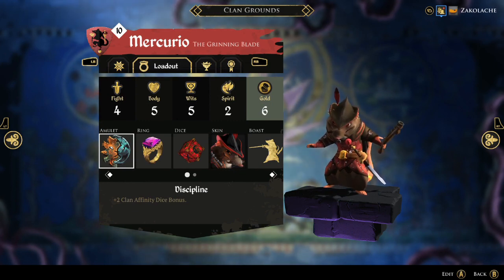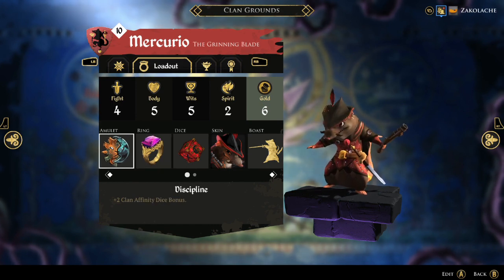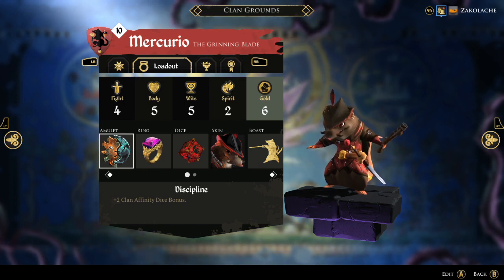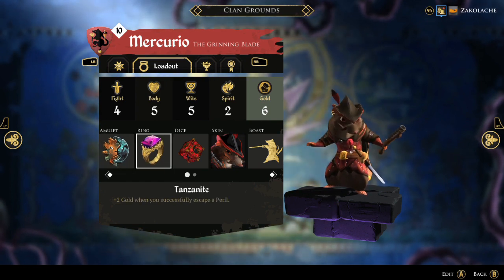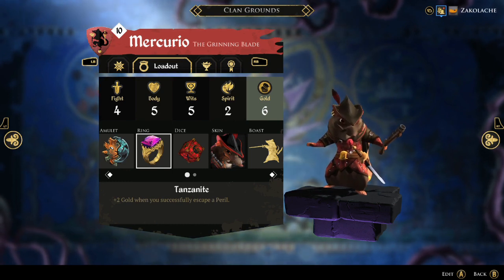I've currently been building Mercurio with the Discipline Amulet and the Tanzanite Ring. I think these two synergize really well, because even though Mercurio only has two spirit, at night he will get an additional plus three dice from the Discipline plus his natural clan affinity, and then that will snowball into getting him even more gold with the Tanzanite Ring, allowing him to equip those high dollar items and play the trickery cards as the Rat Clan are wont to do.